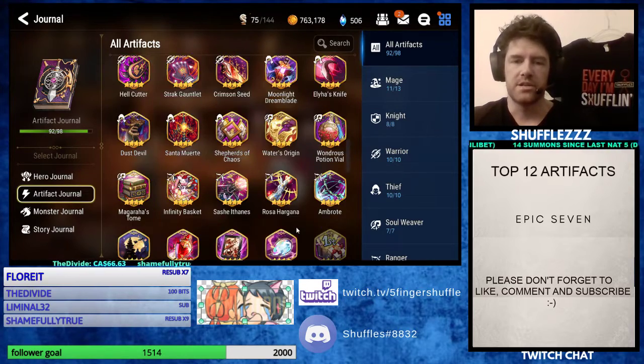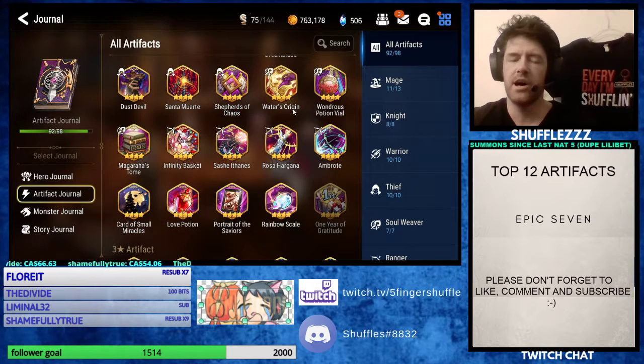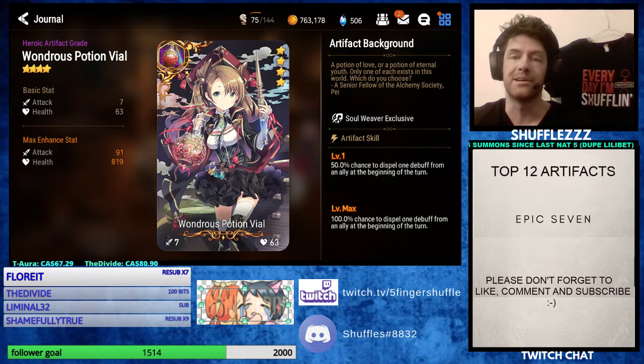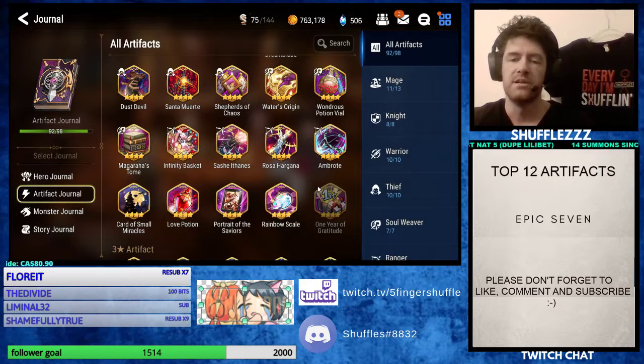Into the four stars for Soulweavers, you have a few options — there's only three. My favorite is Wondrous Potion Vial. The ability to cleanse every single time, and it upgrades to 100% chance to cleanse. It makes me really happy knowing you're going to cleanse every single time. It's only one debuff, but that one debuff can be incredibly clutch. Definitely don't sleep on Wondrous Potion Vial if you don't already have one built.